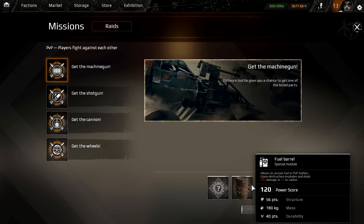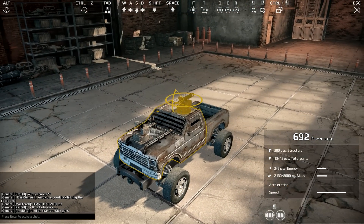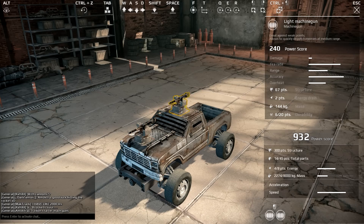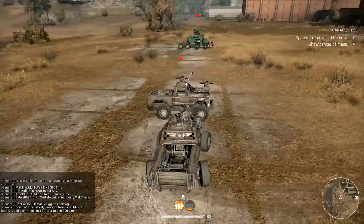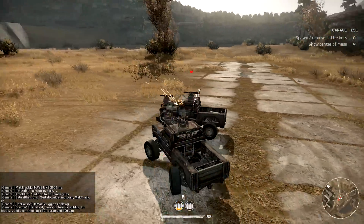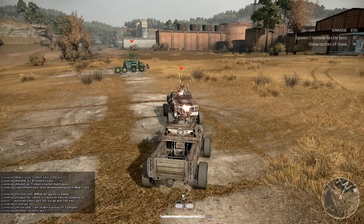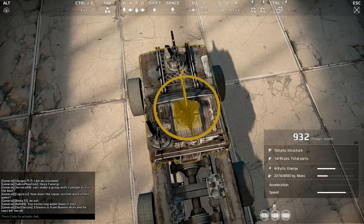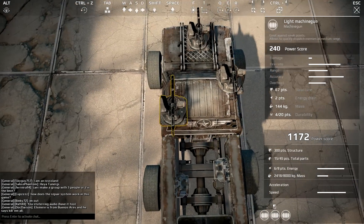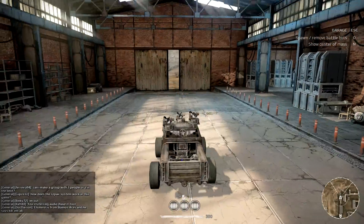Fuel is expensive, so you want to sell it. You'll want to use the pickup cabin because it gives you eight energy points, allowing you to put four light machine guns on the vehicle. Every single machine gun drains two energy. By completing the 'Get the Machine Gun' mission, I was able to get machine guns and slowly but steadily upgraded my vehicle. After getting my third machine gun, I added it with a specific setup.